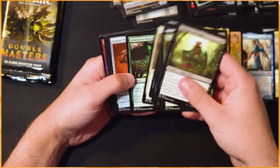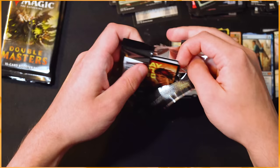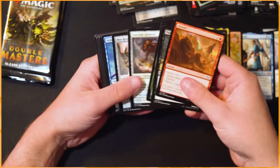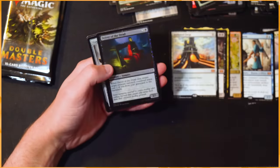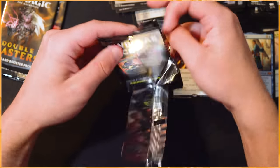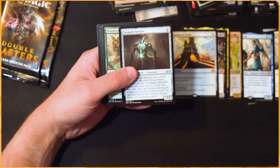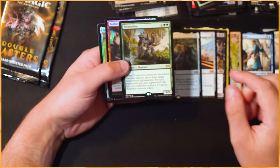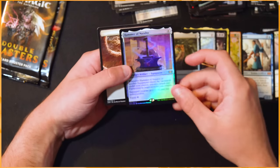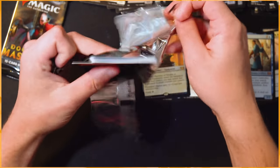Coming down to the last five packs — pretty lacking overall if I'm honest, this has not been the most amazing box. But there's got to be bad boxes out there, right? Fetid Heath, a Vindicate, Battle Rattle — and a foil Path to Exile, that's quite nice. Four packs to go — we could still hit really anything. Noble Hierarch — I'm happy to see that, that's great! Noble Hierarch is very very good. Last time it was printed I ended up with a foil one — that was Ultimate Masters and I was so happy. Saving the box a little bit — a Mox Opal is fantastic! Not terrible — that was a pretty good pack. Mox Opal very very good.